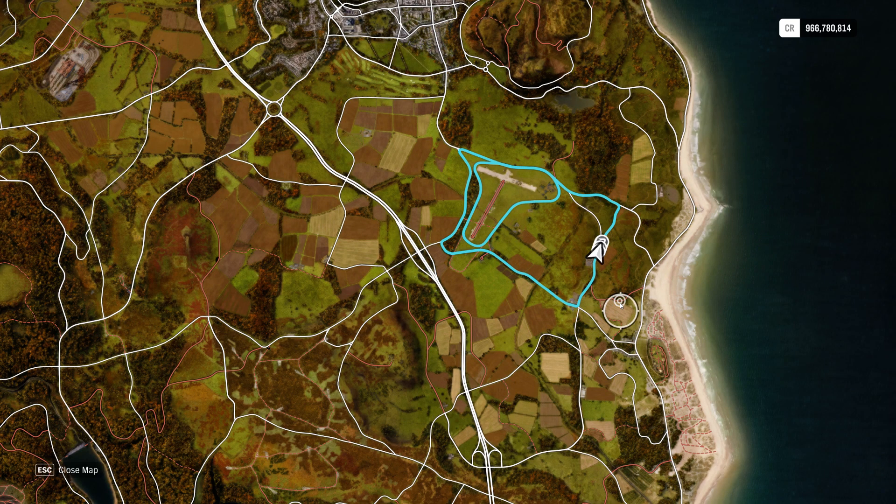Let's start the race. Let me pull up the map and show you what we're doing. The track goes up to this corner, down around here, then up to this very tight corner, and then back around to the start line. Very simple — round and round it goes.